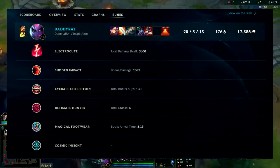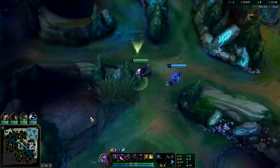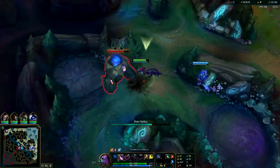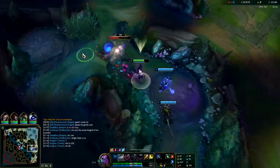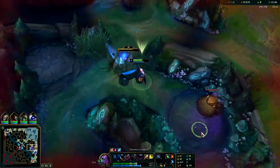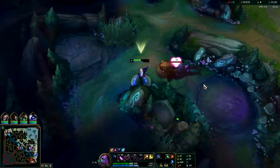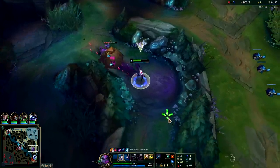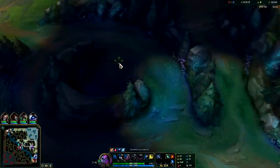I'm going to show you how to dominate on Evelyn in pre-season 11. The biggest thing is you still want to go blue smite, not red smite. Get the Refill Potion, and Dark Seal is more important than ever — it's actually a lot stronger than it was in season 10. Evelyn is going to be more Dark Seal reliant than ever. A lot of her core items like Spellbinder no longer exist, so you'll have fewer options overall. You still don't really want to build mana on Evelyn because she doesn't need it — focus on raw AP and magic penetration.